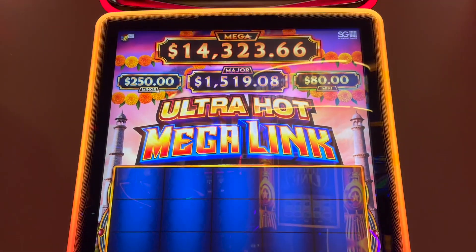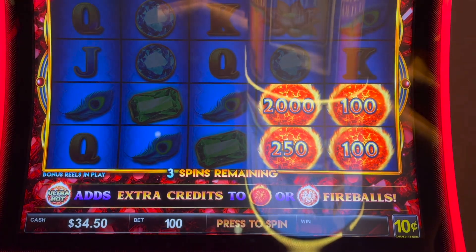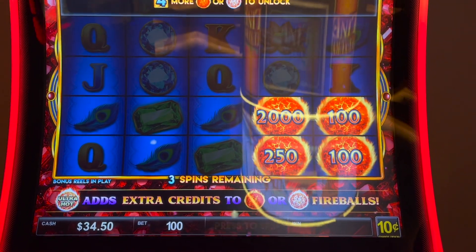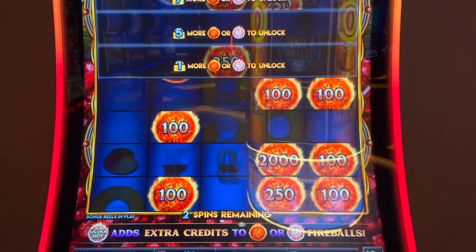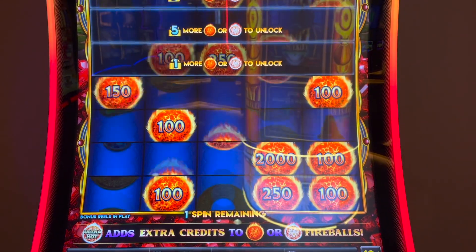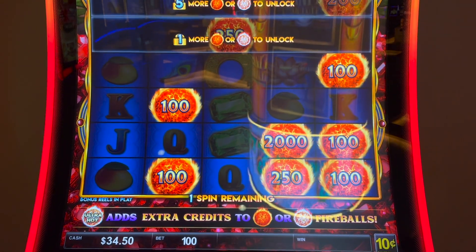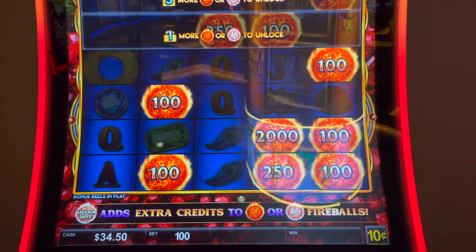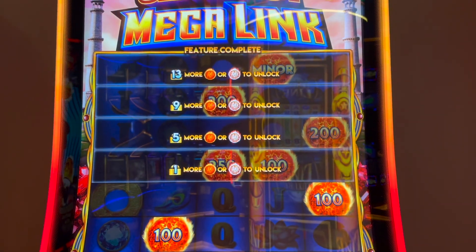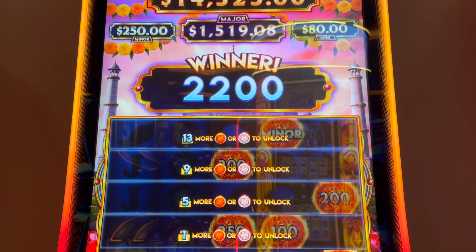Playing some Ultra Hot Mega Link — there's our progressives. Decided to put in a $100 bill and do $10 on dimes, so that's a $200 max bet. We got a minor on the tip top, but if we don't get something right now down low, it's over. No — seven falls, doggone it. On a $10 bet my heart is broken, but I did double up, so that's something.